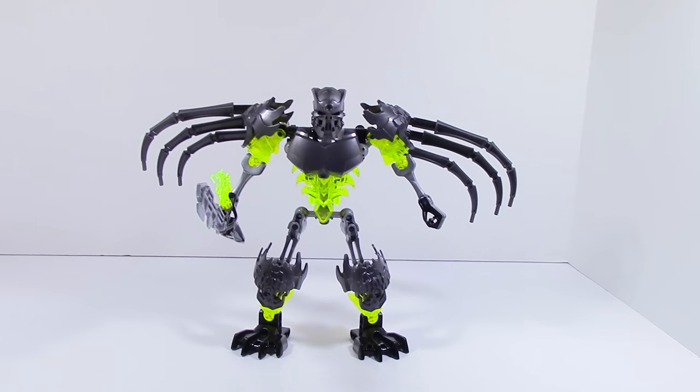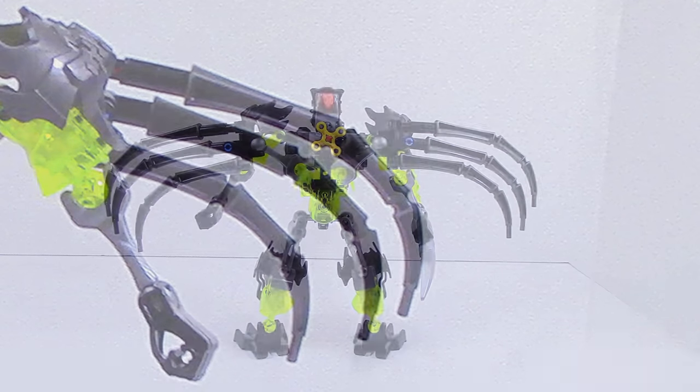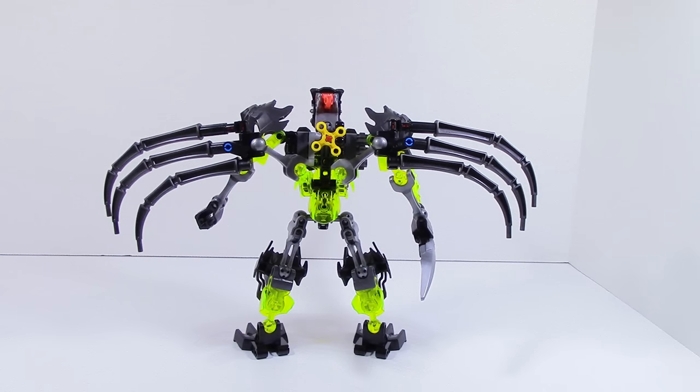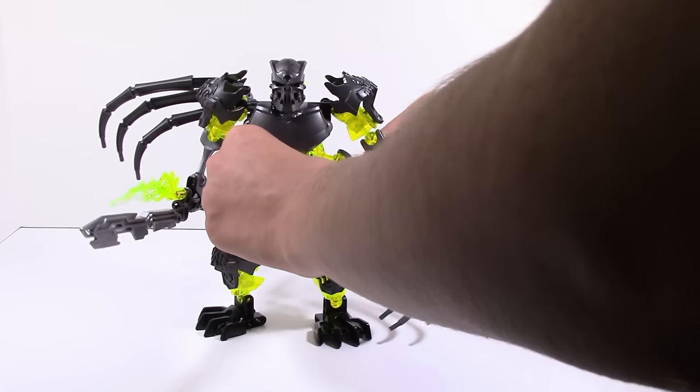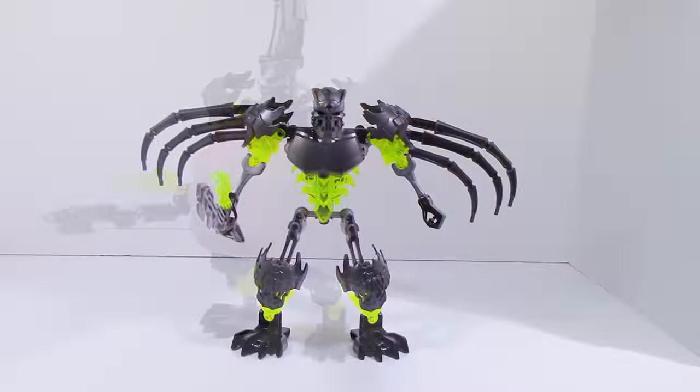Taking a look at the MOC, the first thing you can see is that he has wings. Those were added because I wanted to add something more to the MOC. There are three of those leg pieces from Scorpio used to make up the wings. They attach via a trans yellow smaller bone piece and one of the new skeleton bone pieces. They are poseable, so you can move them around on the sides.